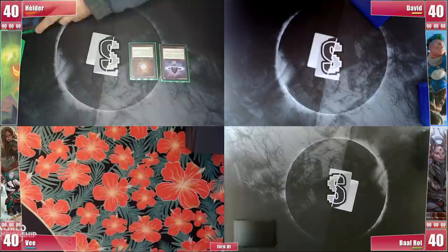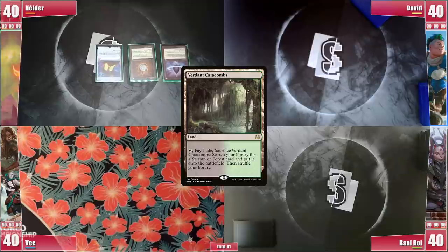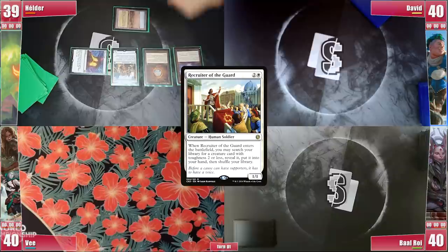Helder starts the game with a Lotus Petal, follows it with a Mox Diamond discarding a Volcanic Island. He casts a Mana Crypt, and the table asks if he has a land. He plays a Verdant Catacombs, cracks it for a Savannah, and still casts his Recruiter of the Guard. He ponders going for a combo piece, but would rather find a Serra Ascendant to maintain some early pressure on the board.